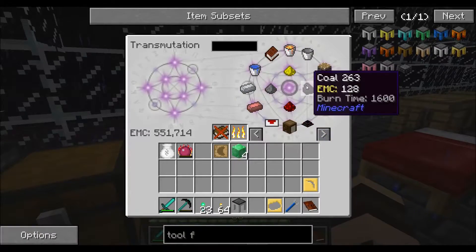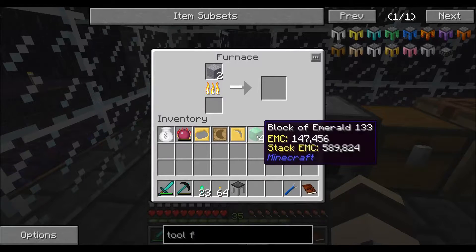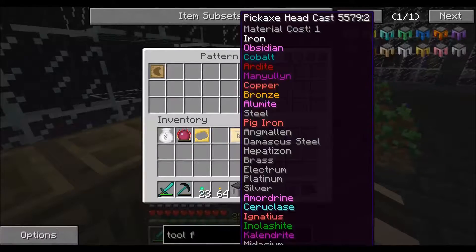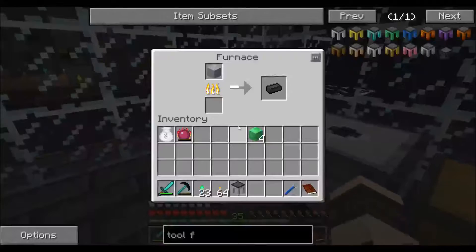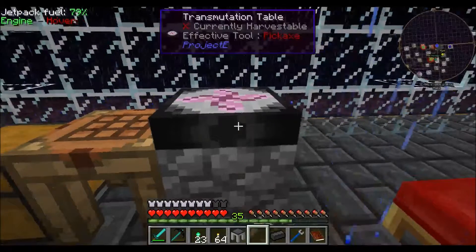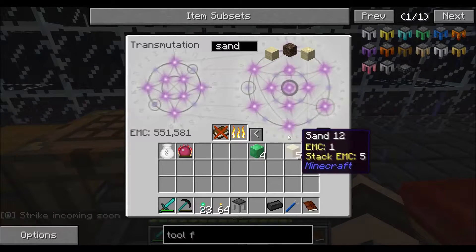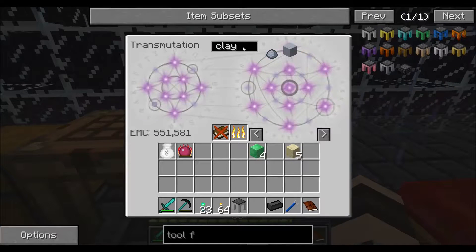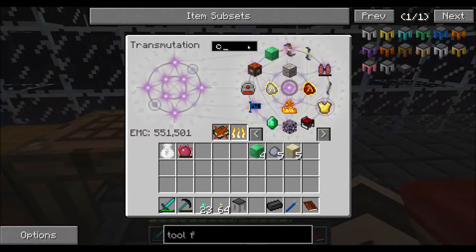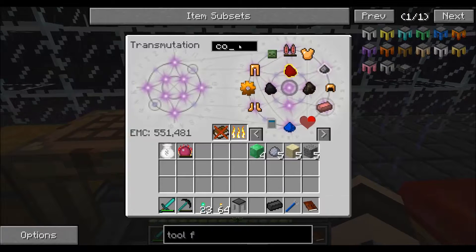Let's just get a piece of coal here and also throw these in here in the meantime. So they don't have an EMC value - crap. How many do we need? Twelve. We get two out of each piece, and we need twelve, so ten more - we need five. One, two, three, four, five. Clay - one, two, three, four, five. And gravel - one, two, three, four, five. And a piece of coal of course.